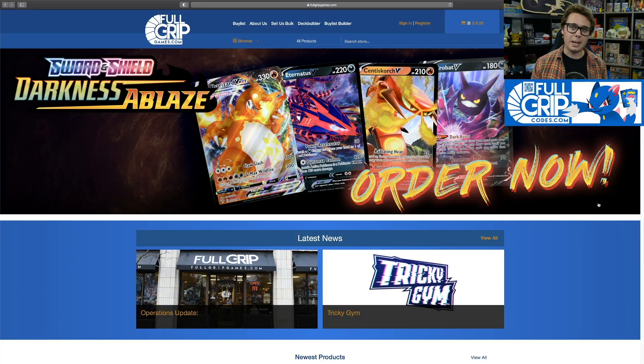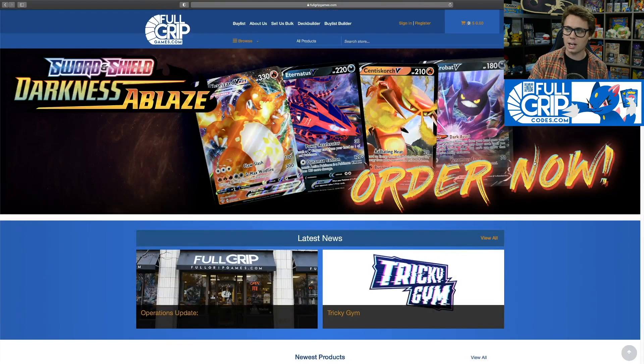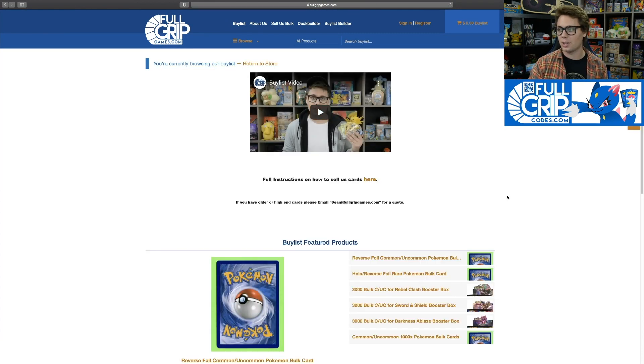But before we do, let's take a look at FullgripGames.com — a great place for Pokemon TCG singles, as well as all of the newest sealed Pokemon TCG product. Supporting the shop at Fullgrip Games directly supports the content I create here on Tricky Jim. If you've got extra cards lying around and want cash for them, check out the Fullgrip Games buy list. Fill out the buy list with the cards you want to sell, send us the cards, and we send you cash, a booster box, or store credit — whatever you want. We are always buying cards here.